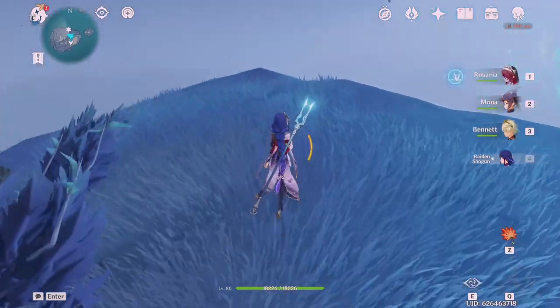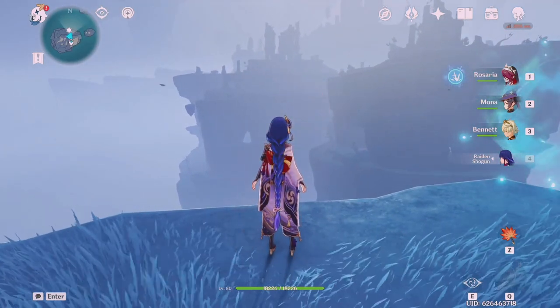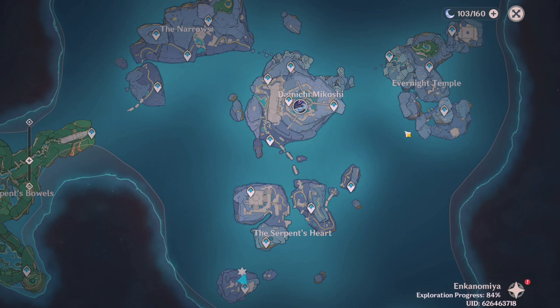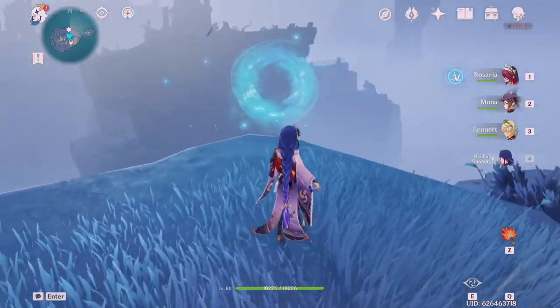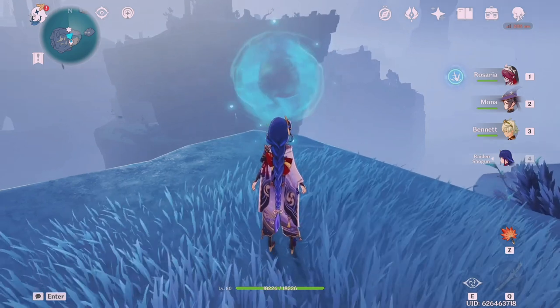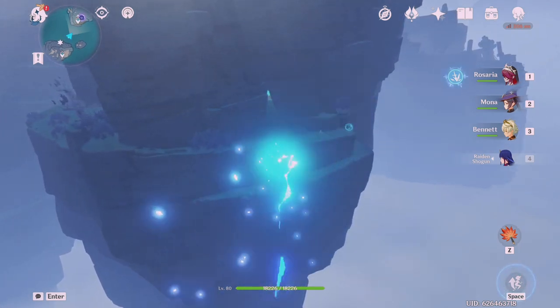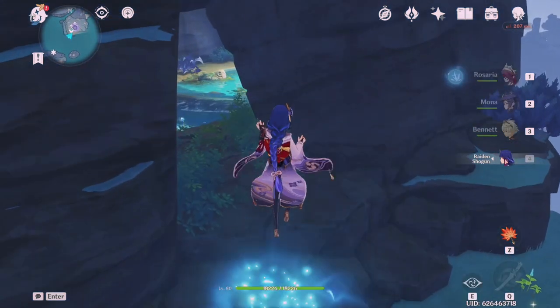Enkanomiya is one of the first realms with a bottomless pit, so traveling can be really difficult, especially if you need to get from a low spot to a high spot or don't have the right team. There are tips for easier transportation though. Phase gates work similarly to the electrogranum mechanic — you walk forward, transform into a little electro orb, and get taken directly to your destination. If you want to exit mid-path, just hit the jump button.